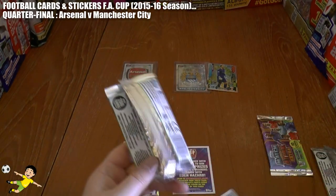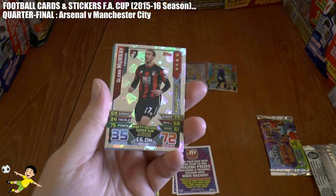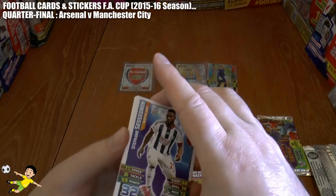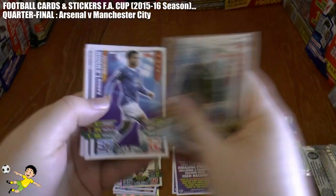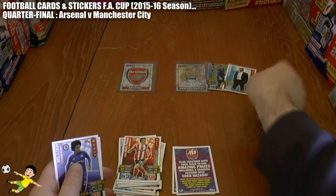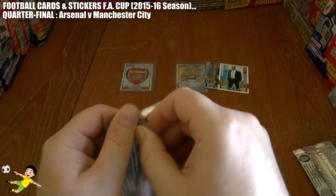Moving on to the second pack. Can Arsenal get back into this? They have got a comeback ability, as of course they were trailing to Liverpool twice during that game and came roaring back to gain a place in the quarter-final. However, they could have to come back from a two-goal deficit, as you see - Pellegrini has doubled the advantage. It's Arsenal nil, Manchester City two, going into the last pack.